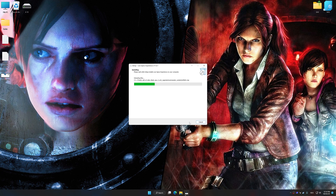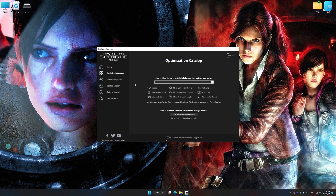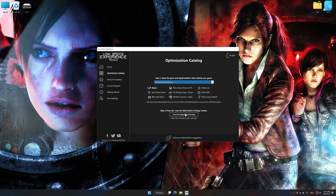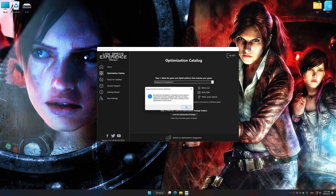First of all, start the installation process for Low Specs Experience. Once the installation is complete, start it from the newly created Desktop shortcut. Now select the optimization catalog, select the applicable digital platform, and then select Resident Evil Revelations 1 or 2 from the drop-down menu. Once done, press the load the optimization package. If Low Specs Experience does not automatically detect a supported game version on your system, manually select the game installation directory, press OK and the optimization control panel will load.